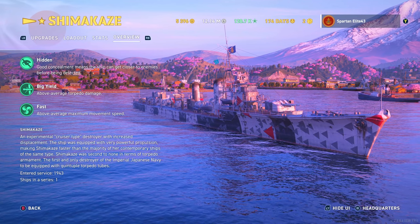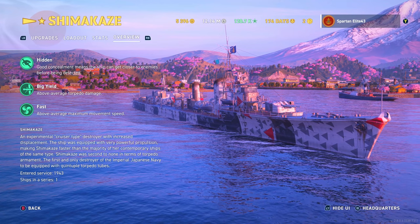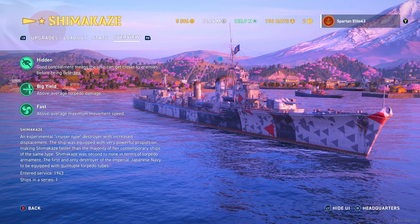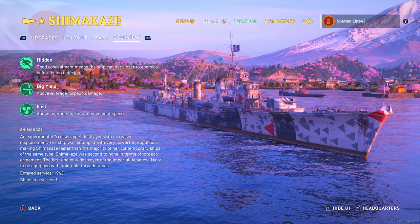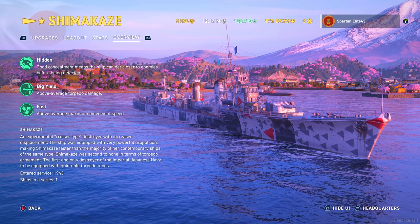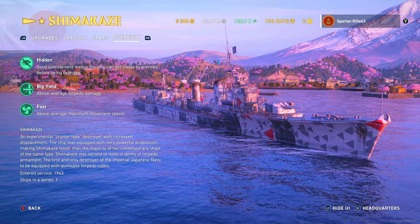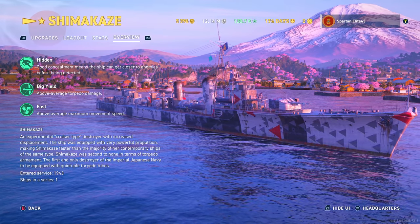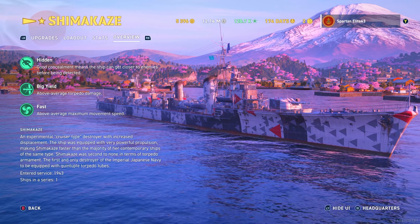Shimakaze was second to none in terms of torpedo armament — the first and only destroyer of the Imperial Japanese Navy to be equipped with quintuple torpedo tubes. She entered service in 1943, and there was only one of them built, which means this ship actually sailed.